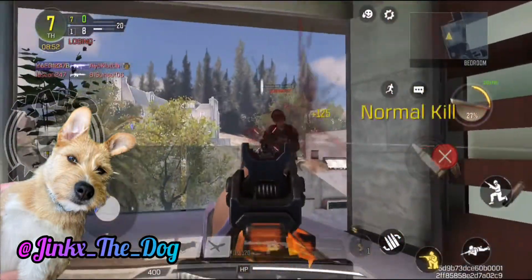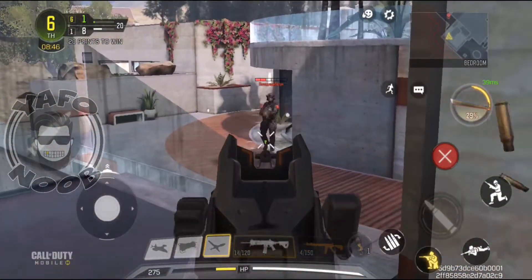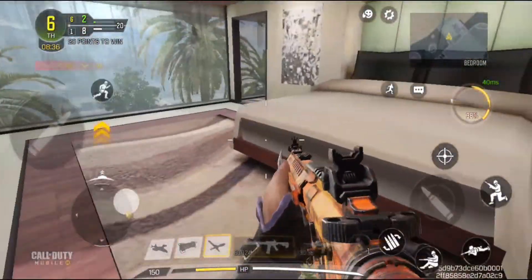Howdy folks, have you ever picked up a gun when you're playing Call of Duty and you really wanted that gun? Like this guy's 2020 Easter Edition ICR. Well, I'm gonna show you how to get it. It's really easy, but keep in mind it doesn't always work.